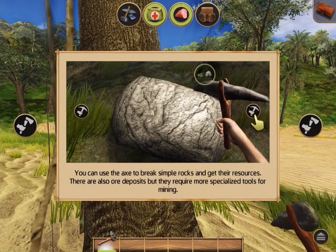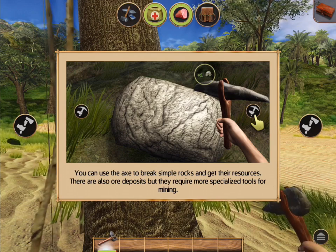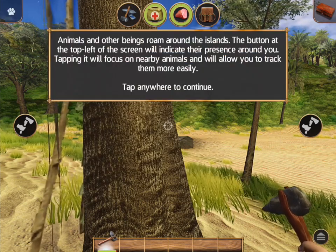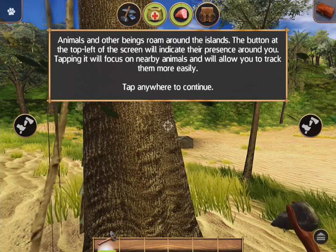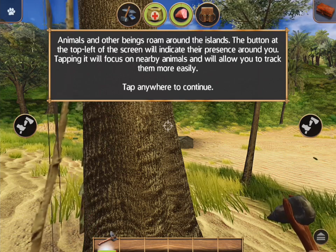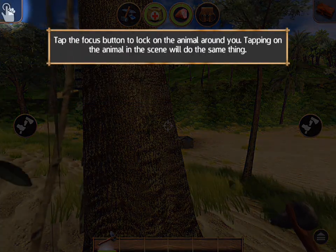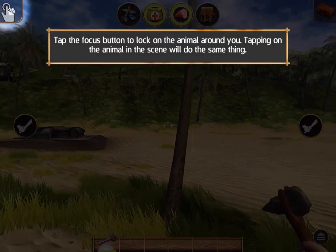We can use an axe to break simple rocks — though I think that's different from what we have. There are also deposits but they require more specialized tools for mining. Animals and other beings roam around the islands. The buttons at the top left of the screen will indicate their presence around you. I think that means there's some paw icon around me on the left. Tapping it will focus on nearby animals and allow you to track them more easily. Tap the focus button to lock on the animal around you.